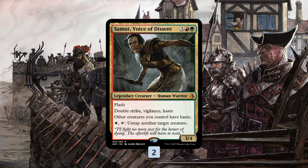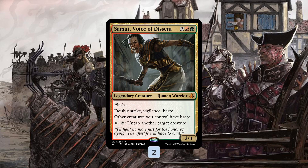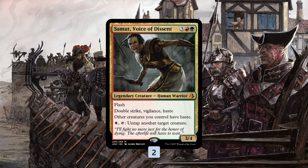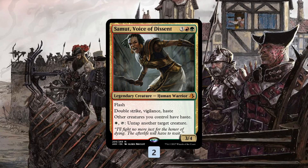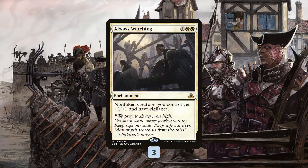The namesake card is Samet, Voice of Descent, which is really expensive but really powerful. It has a ton of keywords — it gives all of our creatures haste, which is really exciting because it means we can just kind of ball-lightning our creatures in off the top of our deck. It also has double strike, so it attacks for 6, has Vigilance so it's back on defense, also has haste itself, dodges some removal being 5 mana, and it can't be Fatal Pushed.